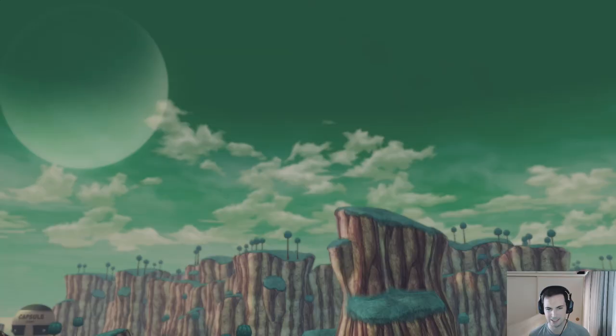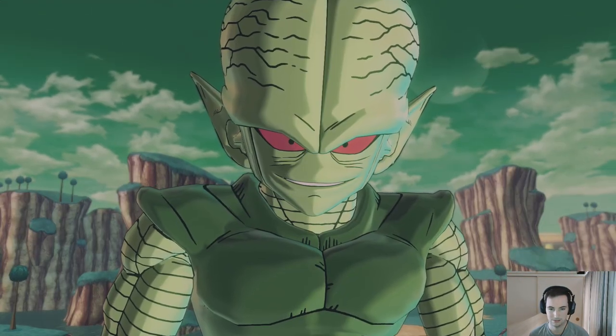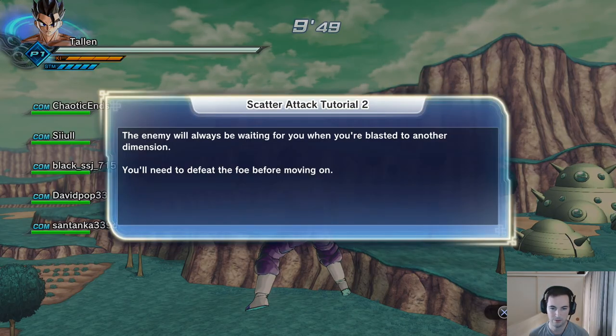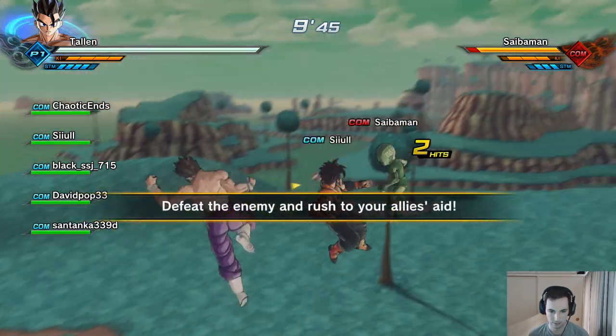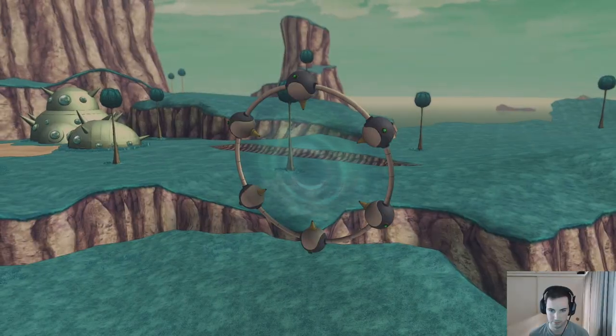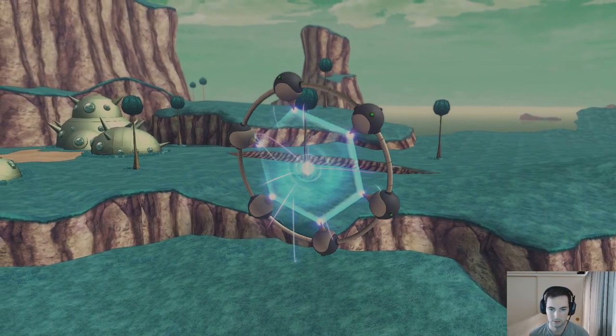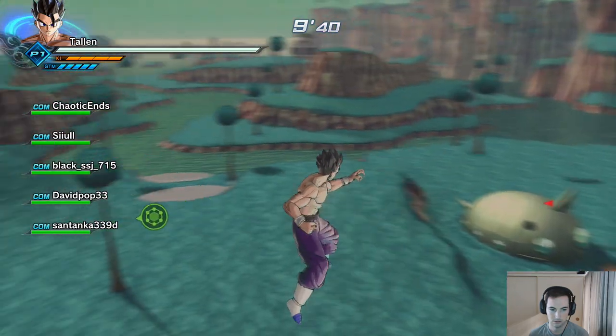What do I gotta do now — do I have to fight a fake me again? Let's take the energy... nope, I'm on Namek somehow. Gotta fight a cyber-man? The enemy will always be waiting for you when you're blasted into another dimension — you'll need to defeat that foe before moving on. Okay, come here... okay, where'd you go? Back to dimension traveling.